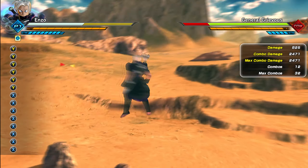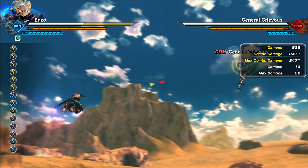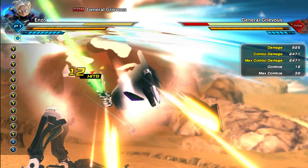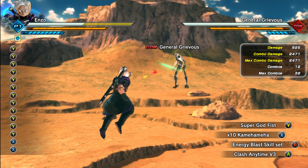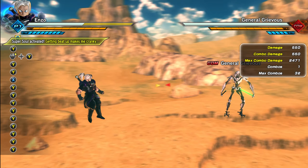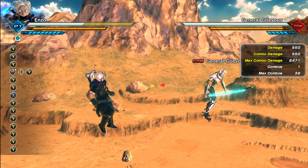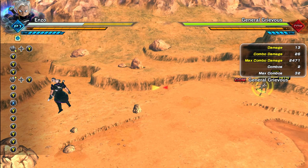So let's try out the heavy string. It's definitely combining a few different attacks. Let me do that again — we got a couple stabs, some slashes. What is the name of that move? Shining Slash, I think. So if you charge up the heavy attack, it's just one quick slash.